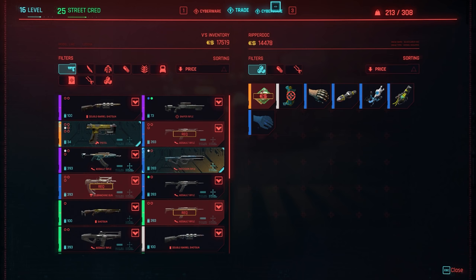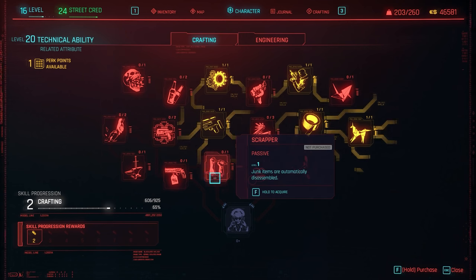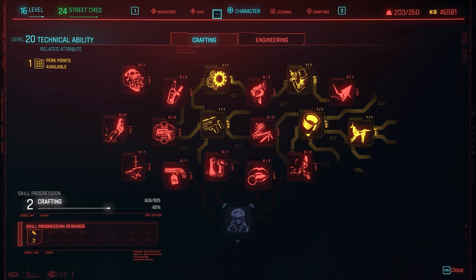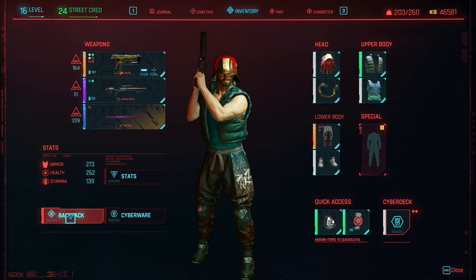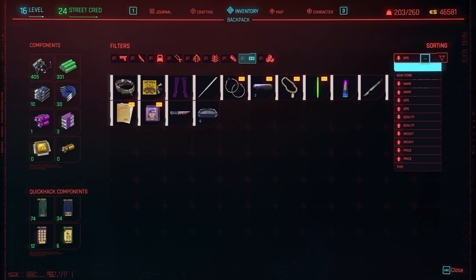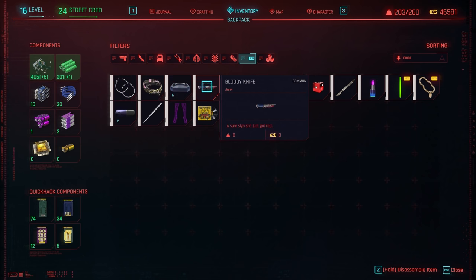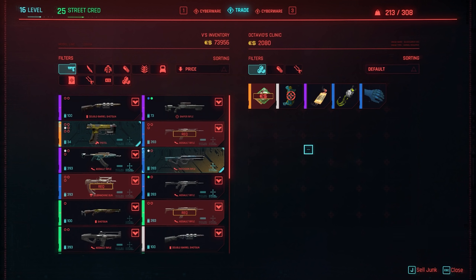Speaking of trading and inventory — don't take the Scrapper perk. At first glance it seems nice; it automatically disassembles all the junk in your inventory. But it's actually not that handy. There are several junk items worth 750 eddies each — if you disassemble them, they won't be worth that much. The Scrapper perk will automatically disassemble these and make them utterly worthless. Junk doesn't actually weigh anything in this game, so nine times out of ten, it's more handy to sell junk than to scrap it.